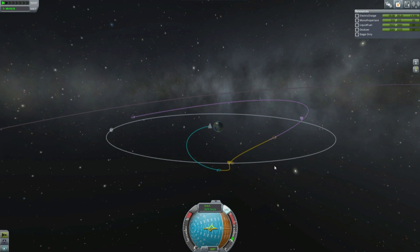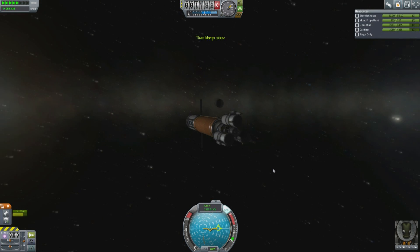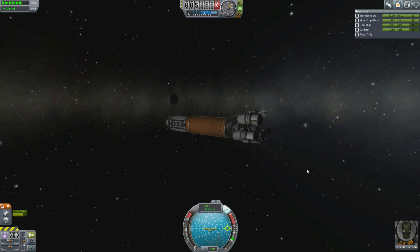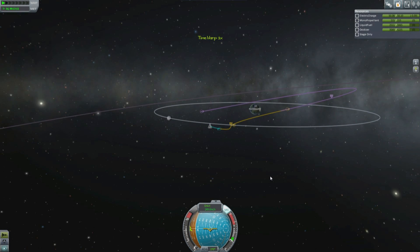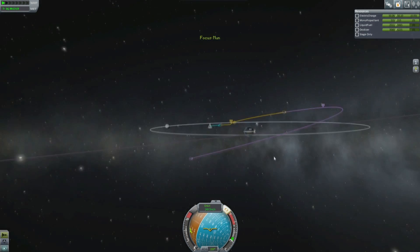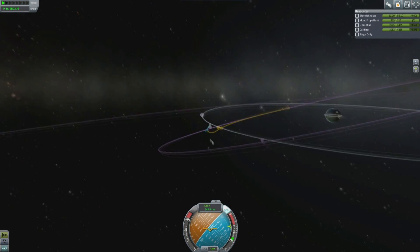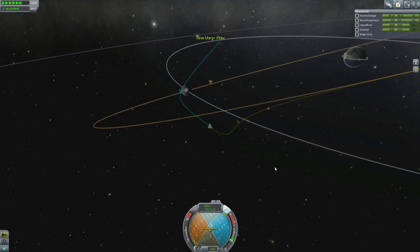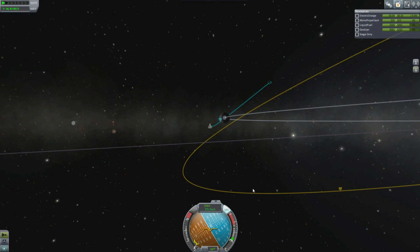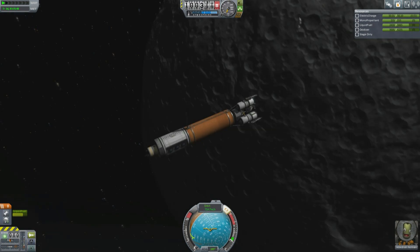I tweak my orbit just a little. What I want to do is put it into a polar orbit because we want to fly over all the biomes of the moon. The moon has a total of 15 different biomes — it has midlands, midlands craters, highlands, highlands craters, and so on. Because of the craters, you get a lot of extra biomes that Minmus doesn't have, but it's also a lot bigger and has higher surface gravity, so it takes a little more effort to get to these places.